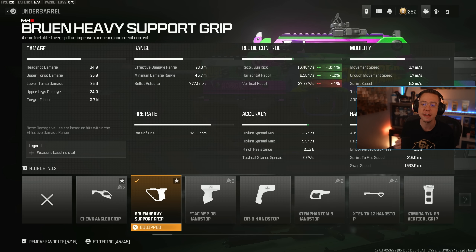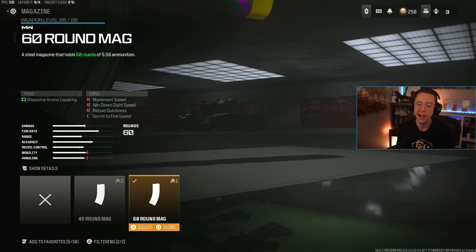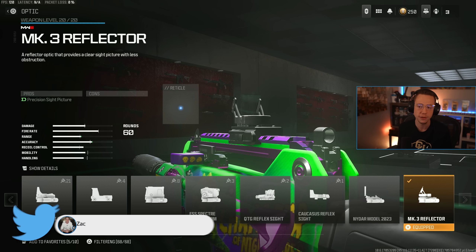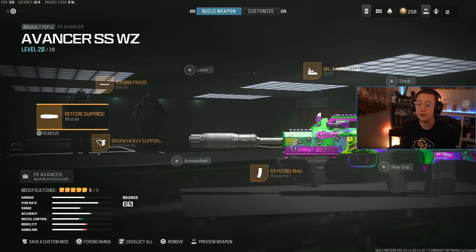Ruin Heavy Support is one of my favorite underbarrels in the game because it directly attacks horizontal control, which is the hardest to predict, so this makes your weapons a lot more easy to use. 60-round Xenemag here — even for sniper support, 45 is sufficient, but this thing's got a decent fire rate and I like to have that safety net of 60. I'm not too huge on the irons, so I go for the MK3 Reflector, your basic ELO sight. You could use a NIDAR, you could use a red dot, whatever you are the most comfortable with. The FR Advancer is very, very good for sniper support slash some close range style gunfights.